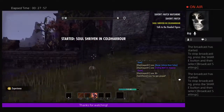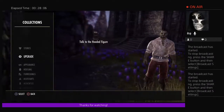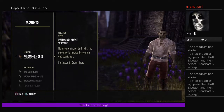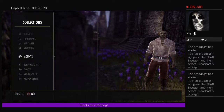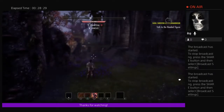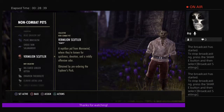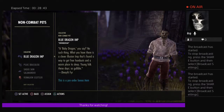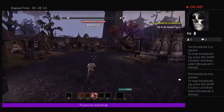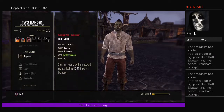Here we are at Stonefalls Wayshrine. I don't have a horse on this character yet — let's check collections and mounts. I do have horses available. You can level your horse at stable masters in every city, and you can also buy one there if needed. Usually you'll get a horse just by progressing to a certain level. We also have some pets that don't do anything — they just look nice.